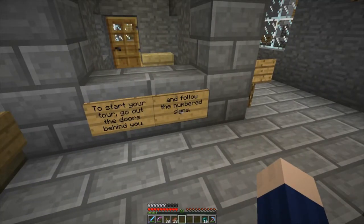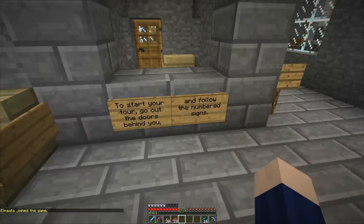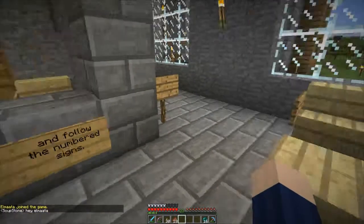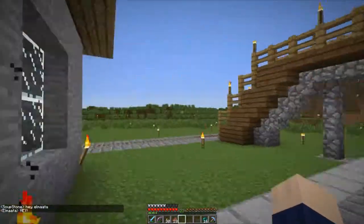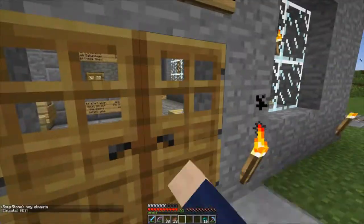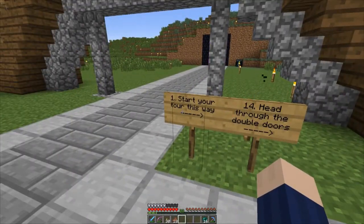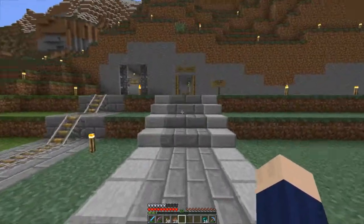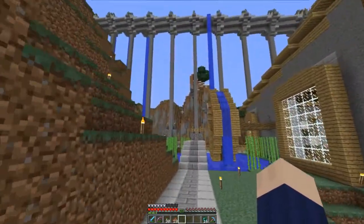I'm a big beer person — I love beer and I love different types of beer. The only kind I don't like is beer that tastes like coffee. I do like lots of dark beers, but not the ones that taste like coffee. To start your tour, go out the doors behind you and follow the numbered signs. I tried to set this up so that anyone who visited could just come and do the tour without me needing to be there for it. Number one: start your tour this way. Two: continue this way.